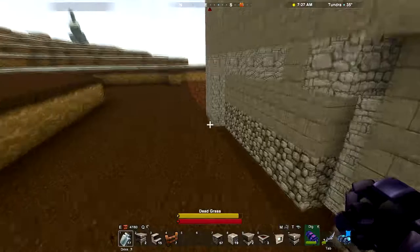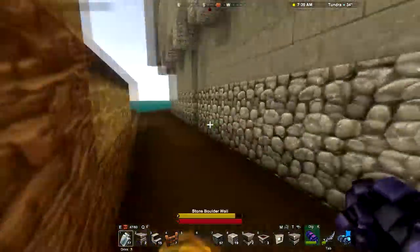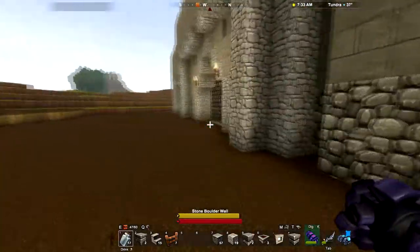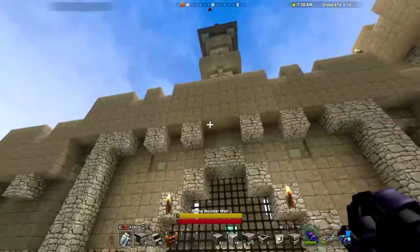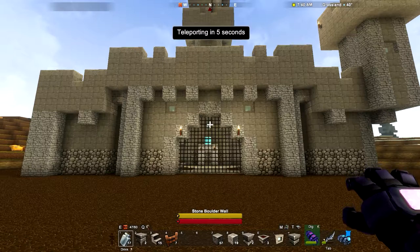If you look here, there's no way in — there are no doorways, there's no breaks in the wall. This iron gate up front of course doesn't open or close, it's permanently lowered. So we're going to have to teleport in via a teleporter back in my home, so let's do that now.